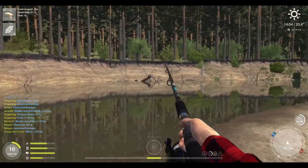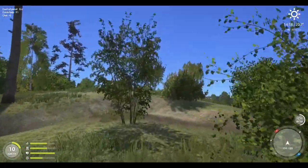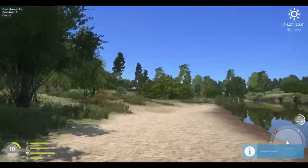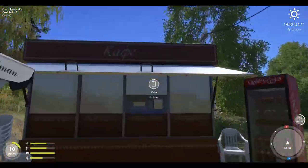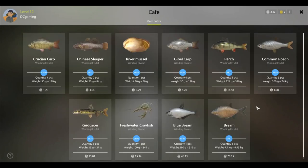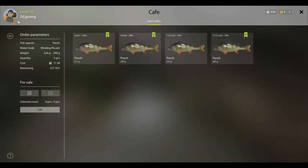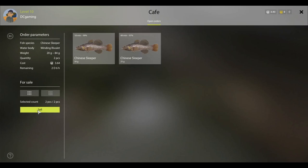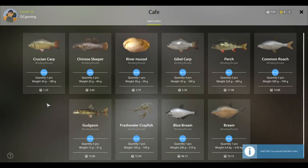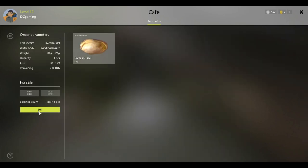Alright, let's check - gudgeon, got three out of five. Perch, got four out of five. We got the tiny Chinese sleepers - nobody catches tiny fish like me. Gibbles? Brim, brim, brim, gudgeon. River mussel, got it - that's another 379. That was good people, but this is where it's really going to get interesting.